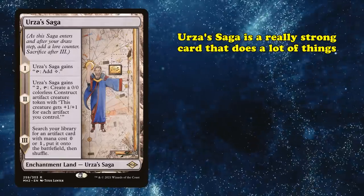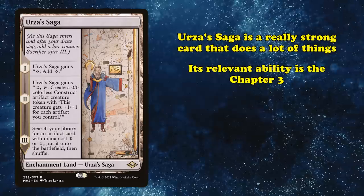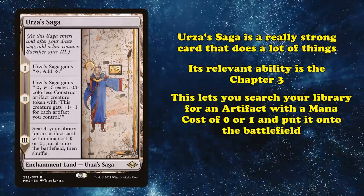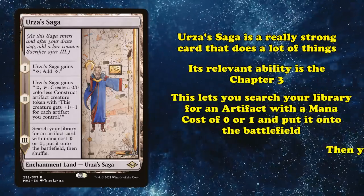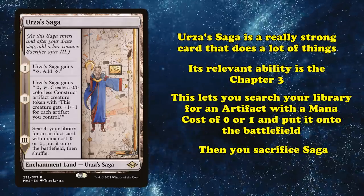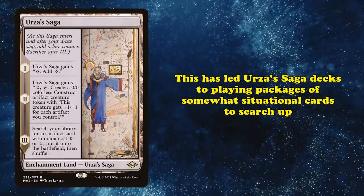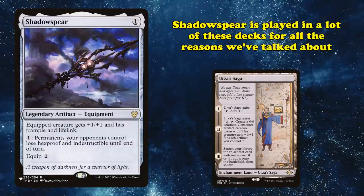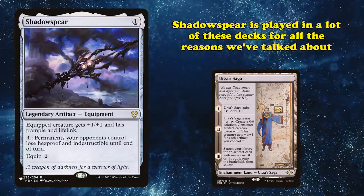The thing that really helped Shadow Spear rise to prominence, however, is Urza's Saga. Saga is a really strong land that can do a lot of things, but the relevant ability is its Chapter 3, which lets you search your library for an artifact that costs exactly 0 or 1 mana, and put it onto the battlefield, and then you have to sacrifice Urza's Saga. This led decks playing Urza's Saga to develop whole packages of somewhat situational cards to search up, and Shadow Spear is a really commonly played card as part of these decks.